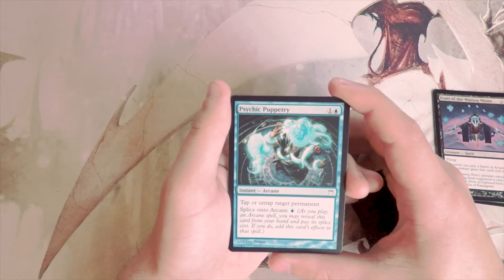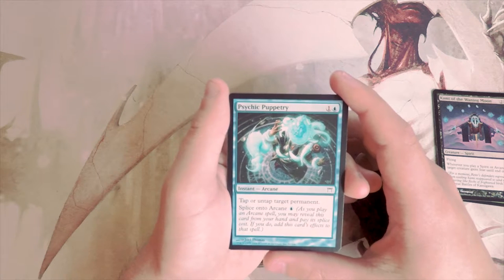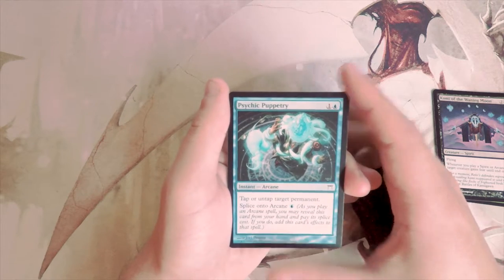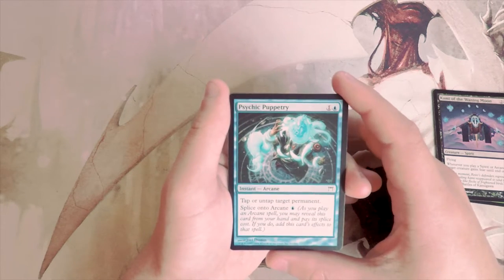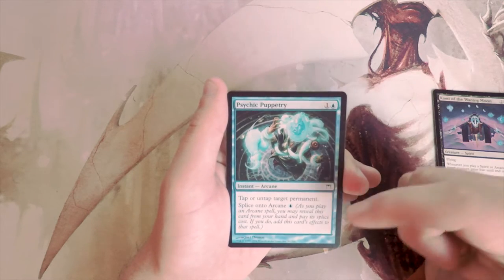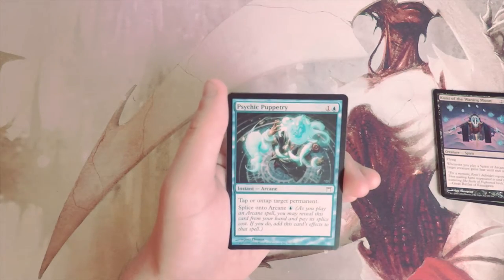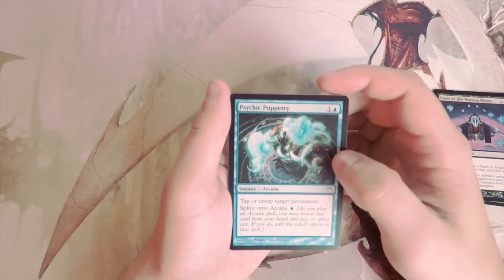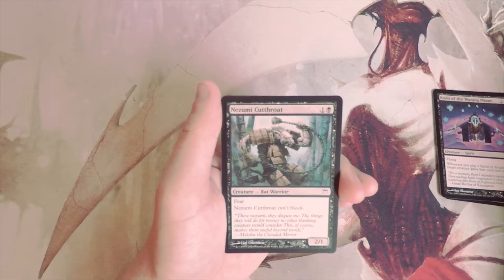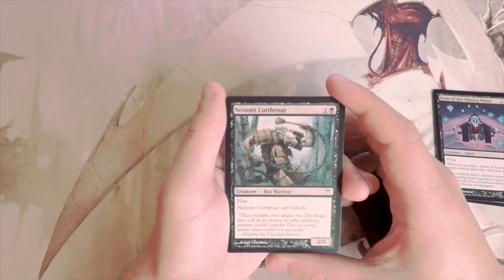Psychic Puppetry is an instant arcane spell for one blue — tap or untap target permanent — and then splice onto arcane. Splice is a really interesting mechanic: as you play an arcane spell, you can pay the splice cost, reveal this from your hand, and add this card's effect to that spell while keeping it in your hand. So you can use it kind of over and over. I don't like this particular card, but that mechanic is fantastic.